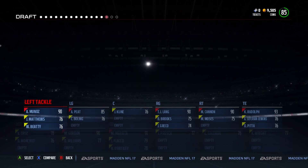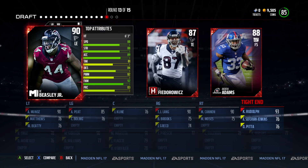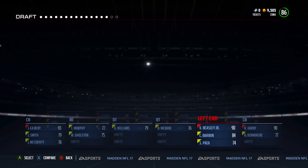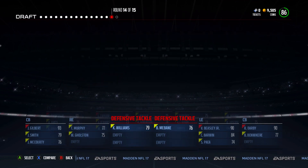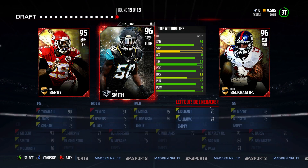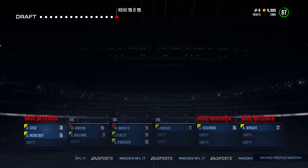Anthony Munoz — yeah, I gotta go with the left end and Vic Beasley Jr. Two rounds left. Two rounds left, receiver. Alright, this is terrible, I ain't gonna lie, this is terrible. One round left, receiver. Okay, we get Odell Beckham — perfect. 87 overall draft with Odell Beckham.